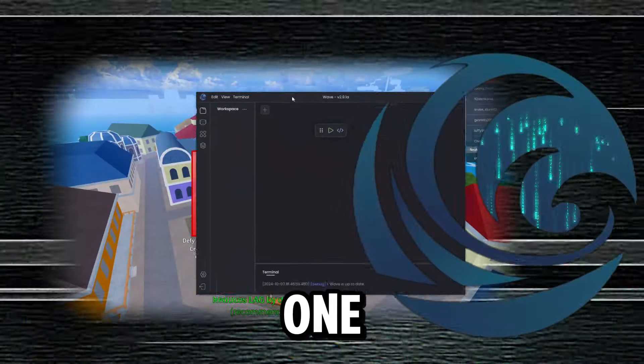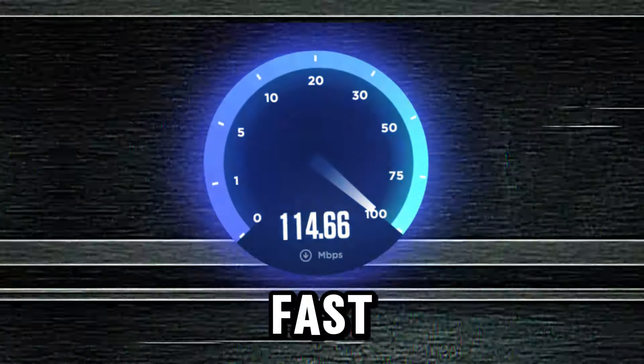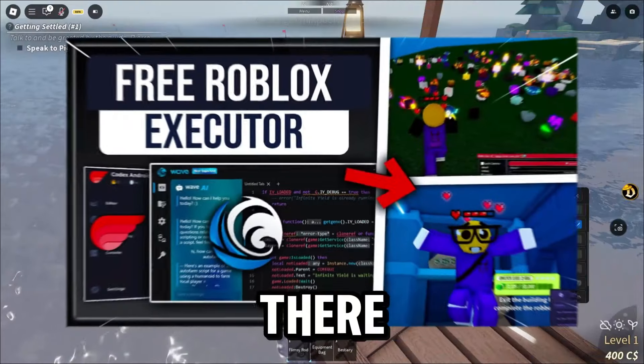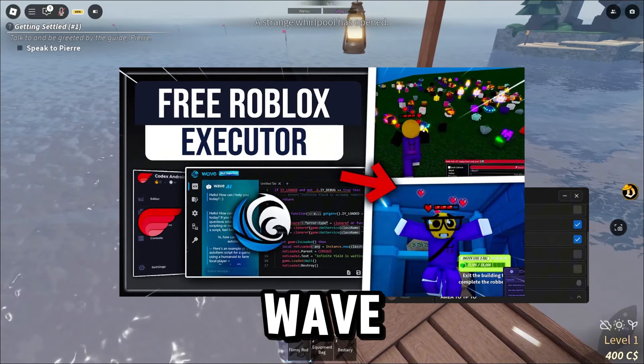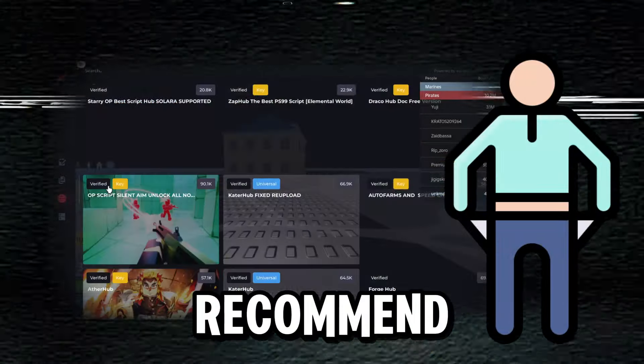If you don't know how to use the script, you'll need a script executor. This one called Wave is the best — it runs on Windows with no emulators, updates insanely fast, and supports all scripts. There are tutorials on my channel for how to get Wave, titled 'How to Exploit'.